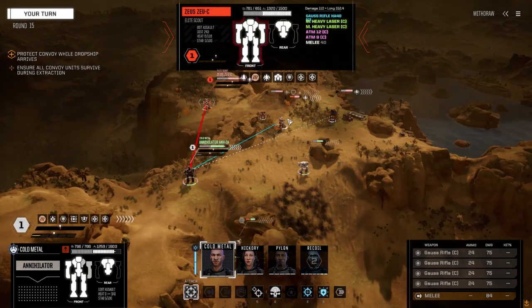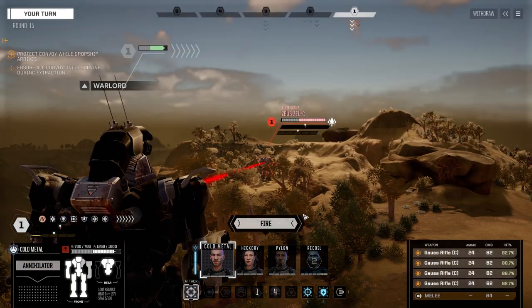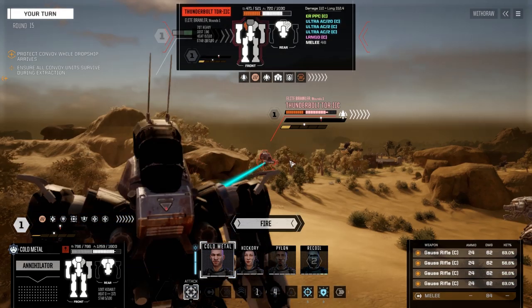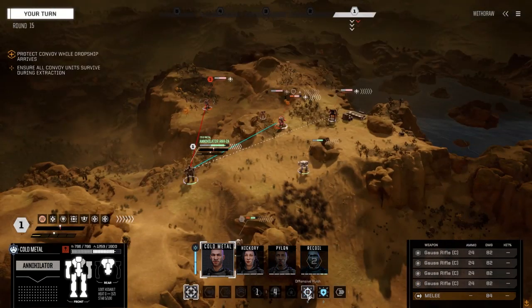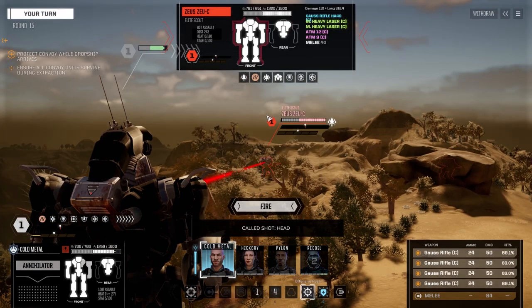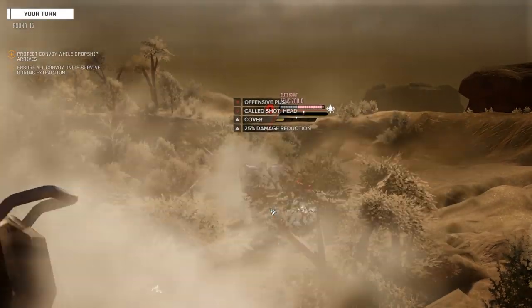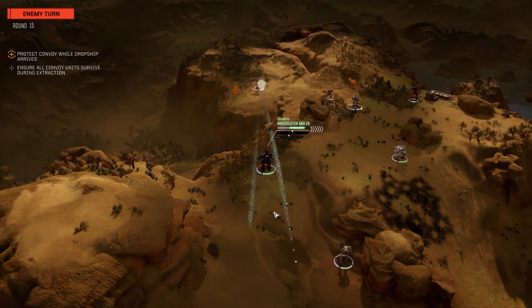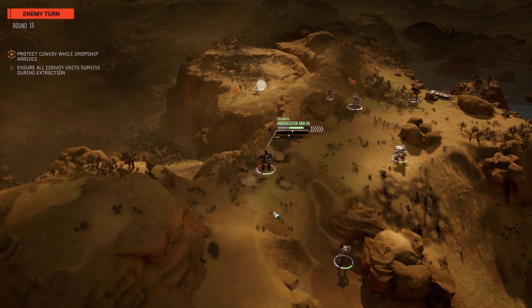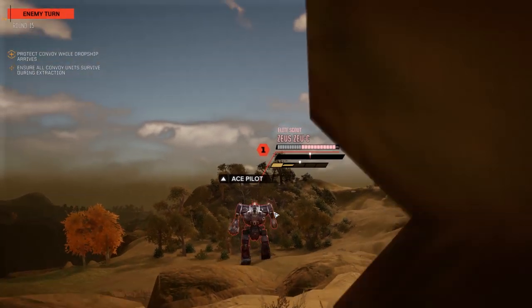I think I want this guy first. We're going to Warlord this — I want to make sure we hit as best we can. Actually, why are we targeting the Zeus? I think we've got to take this guy. Let's run the risk and try to take the Zeus's head off. We missed with two. That's what you get for attempting the amazing. Oh, you got my combat shield — screw you. Look at that arm.